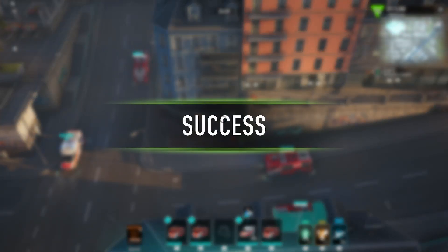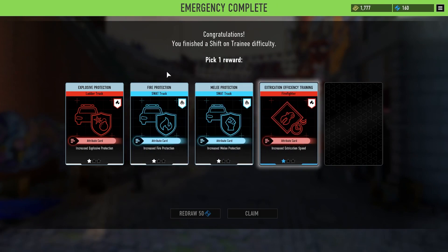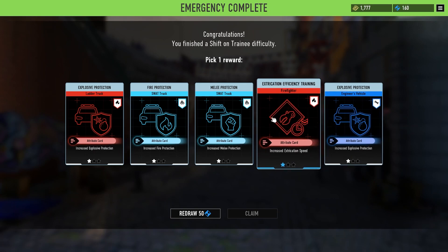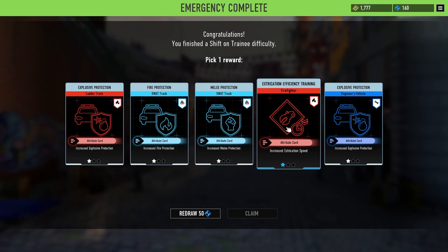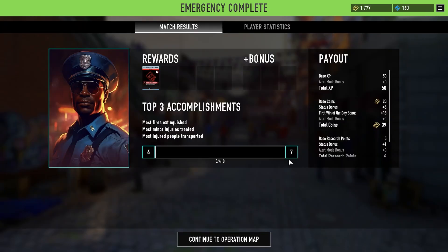We did it! That got away from us — we should have had better control there. But hey, if we did it, that's all that really matters. We took control of the situation even though it got away from us for a hot second. Moving units in and out, got what we needed to complete it. Look at the rewards — extraction efficiency, melee protection for vehicles, fire protection. I think extraction efficiency is probably what we want, that one's really helpful. That is good — we leveled up, wonderful!